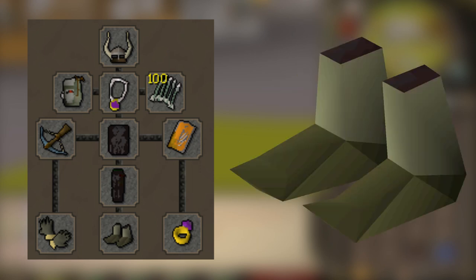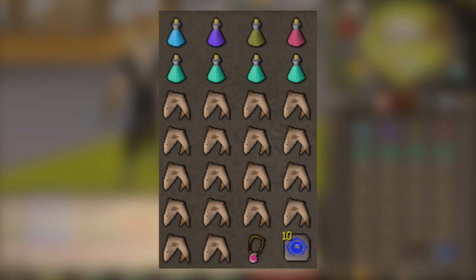Snakeskin boots, and for the ring just a Ring of Wealth. Now you've got both beginner setups sorted. For the inventory: if you're ranging bring a range pot, if you're melee bring a super combat potion. You'll also need an extended anti-fire, an antidote+++ , a super restore, four prayer pots, the rest in sharks except two slots for a burning amulet and a house teleport.